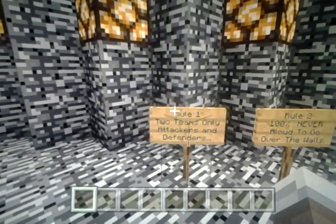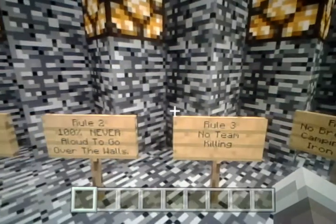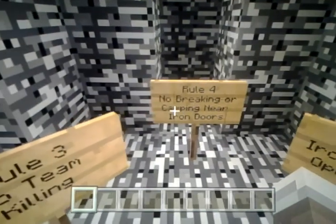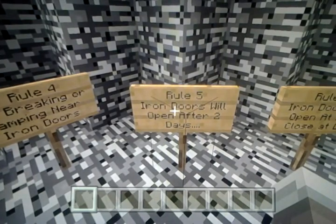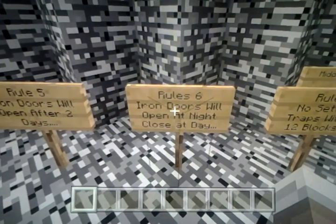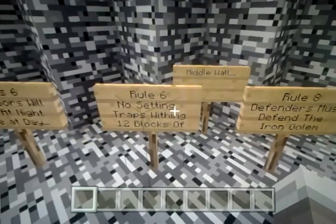Rule 1: two teams only — attackers and defenders. Rule 2: you are 100% never allowed to go over the walls. Rule 3: no team killing. Rule 4: no breaking or camping near the iron doors — camping near the iron doors goes for defenders only. Rule 5: iron doors will open after two days. Rule 6: iron doors will open at night and close at day. No setting traps within 12 blocks of the middle wall — that's for defenders only.